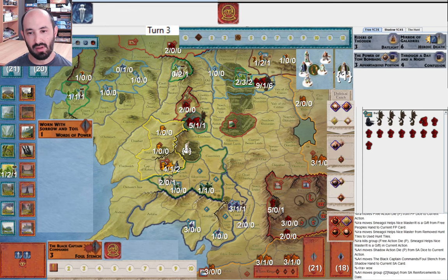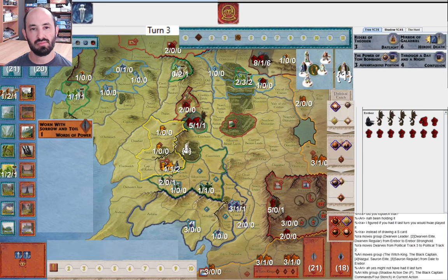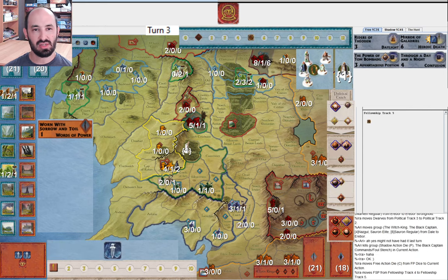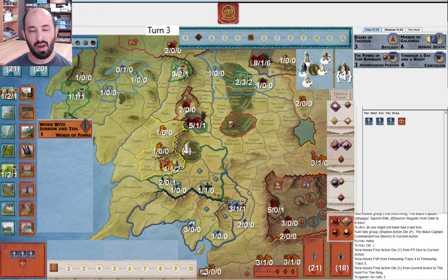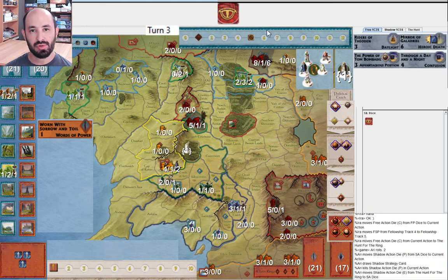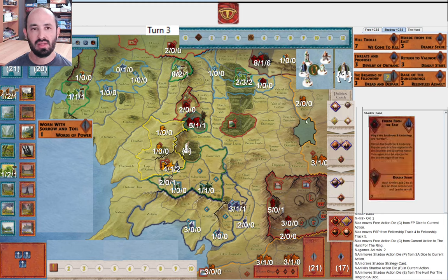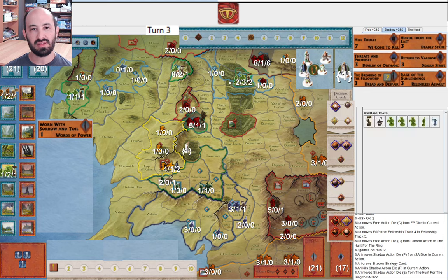They do have Black Captain Commands and attack Erebor. I should have just retreated into Erebor, but I go ahead and move and they miss — it was a 50-50 chance. Hill Trolls drawn as a strategy card because they didn't have anything productive to play. I'm a little surprised they didn't play Horde from the East, seeing the state of Woodland Realm. I guess they're leaving Woodland Realm as is and going to take out Erebor and then be done with it.